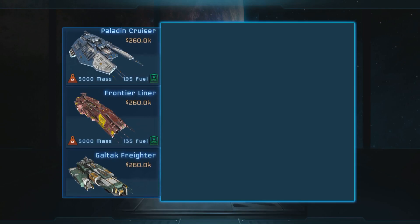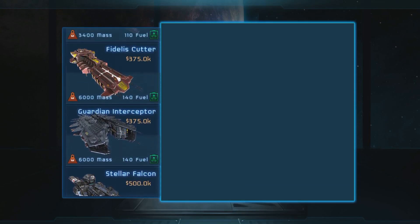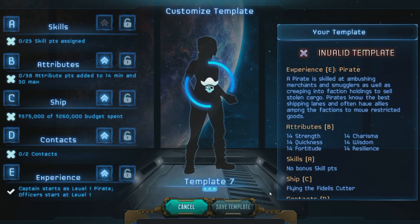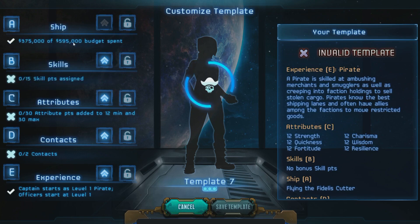There are lots of ships you can pick — some are pretty powerful, some are not. Maybe I'll pick the Fidel's Cutter as an example. When you pick ships, they have to be within a budget dependent on where you have things set up. So if I want this B-class ship — the Fidel's Cutter — it has to be at B-tier or A-tier. If it's at A-tier, I'll actually have some extra money to spend for upgrading the ship, which would be nice.